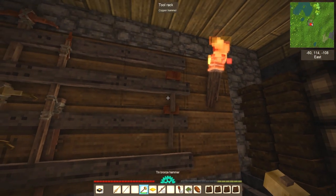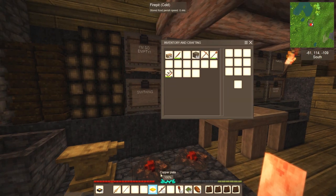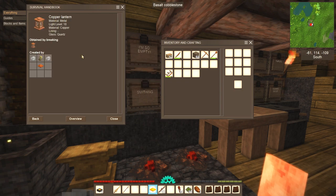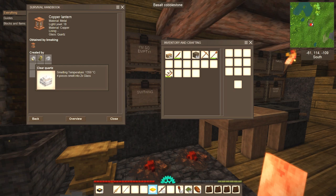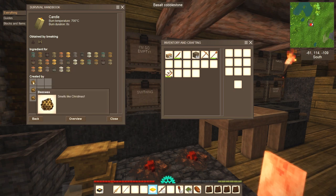We're done forging for now, let's put everything away. To make that lantern we need a couple more ingredients — copper lantern: there's our copper plate, we're gonna need glass slabs on the sides or clear quartz, but we're gonna make the glass today. The hard one is we've got to come up with a candle. To make a candle we need beeswax — it smells like Christmas. And to get beeswax, we need bees.